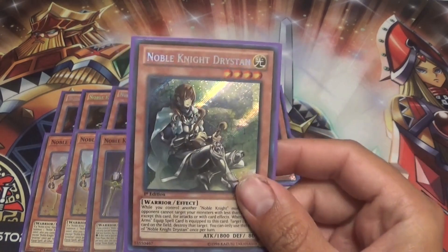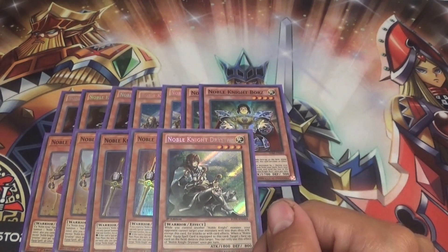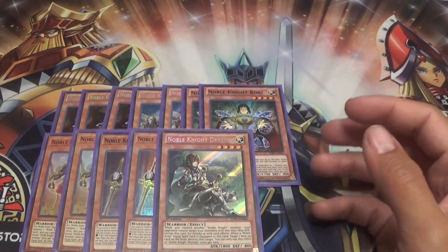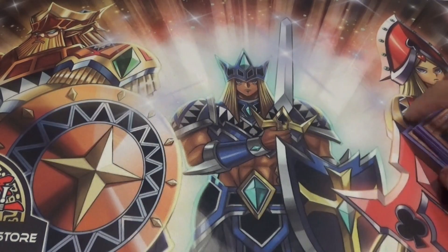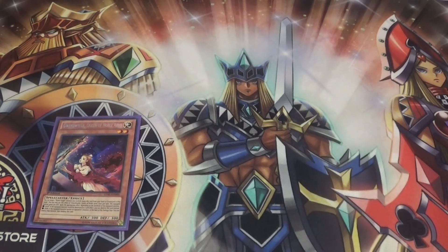For the last Noble Knight we got Noble Knight Gristin. This card comes up so much — being able to pop face-up cards is still very strong, though some cards can dodge it so it's not as strong as it used to be. Still a very nice card running pure Noble Knights. And for the last monster we got Gwen — very strong. Noble Knights get an equip spell card whenever you need it, as long as they don't Call by the Grave or banish it in some way.